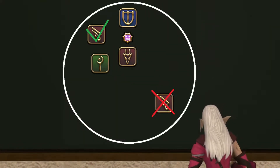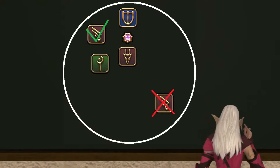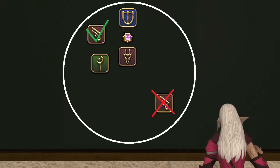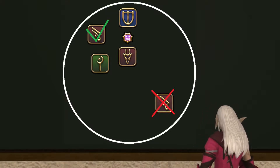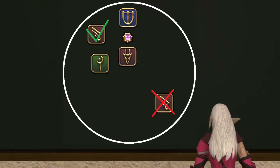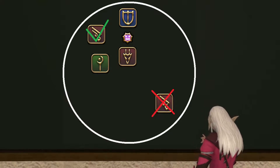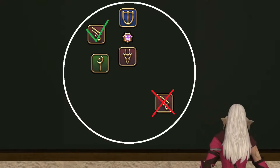Before moving on to new actions, let's briefly cover positioning. As a ranged physical damage dealer job, the Machinist has both great range and great mobility. Despite this, you should try to stick close to your group. In essence, if you have no good reason to stand far away from your target, it is better to get closer to your group as it will make it easier for your healer to heal you, for instance. With all that out of the way, let's talk about your level-up actions.